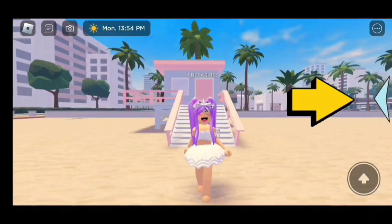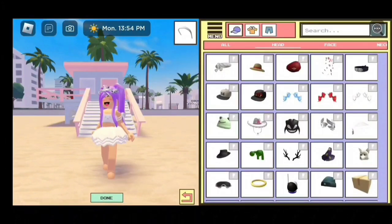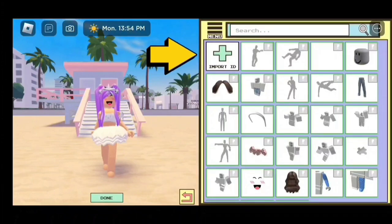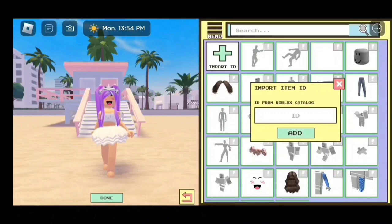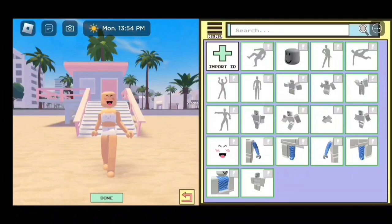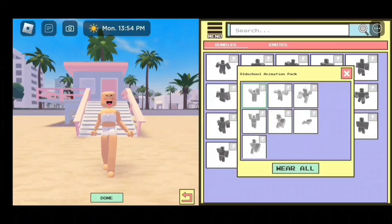First we have to start off by clicking on the blue arrow. Next, click on Avatar — it should take you here. This is the avatar editor and this is where we are going to enter our codes to become a cute small baby. Click on Menu, then click on Equipped, then click on Import ID. We need to remove all our accessories and our outfit. Now go back to Menu, go to Animations, and click on this one. Once you do that, this is how it should look — make sure you put it on.